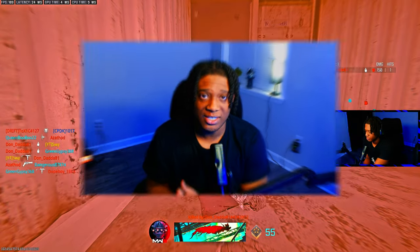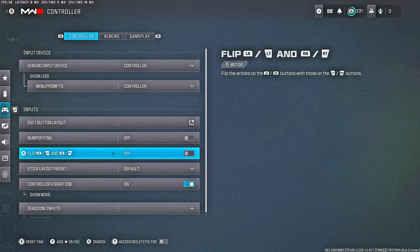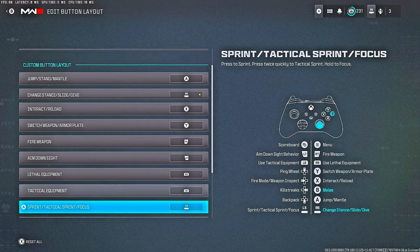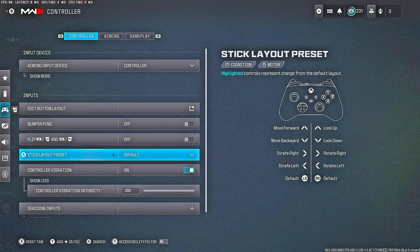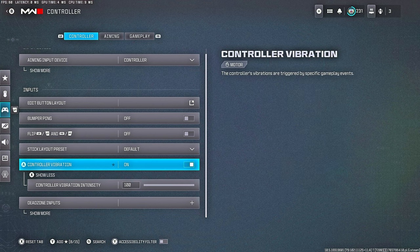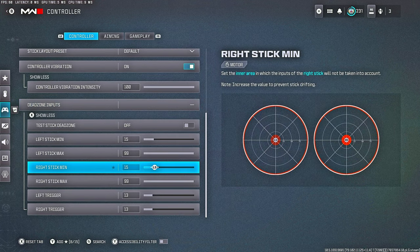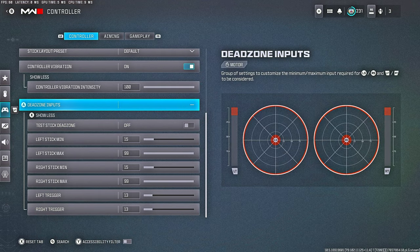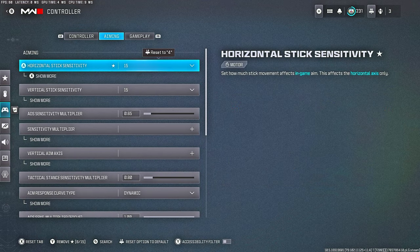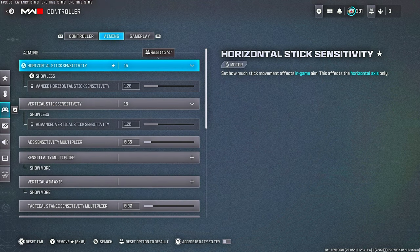We're gonna start with the controller sense. My button layout is Tactical — nothing crazy, nothing special. Controller vibration I play with on; some people prefer it off, it's personal preference. For dead zones, everybody's controller is different so don't copy anyone's. Sensitivity I play on 15/15 — thinking about going up but 15/15 is pretty good for what we're doing and having that good movement.